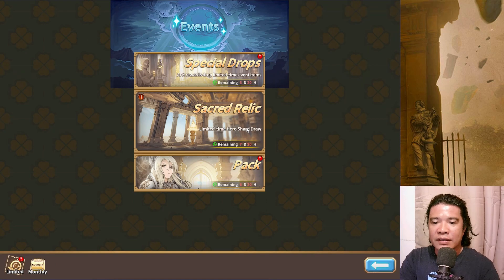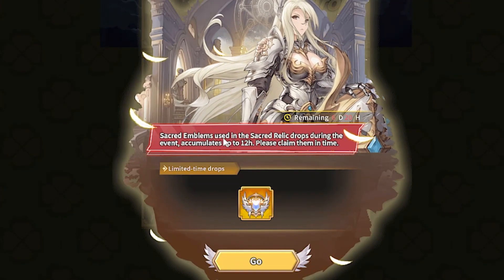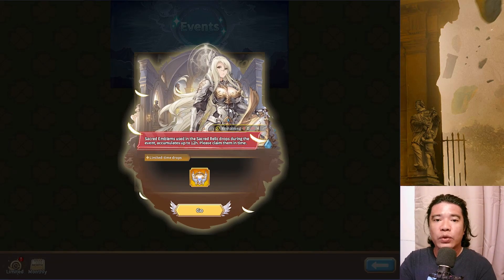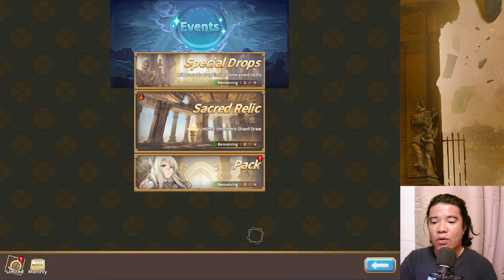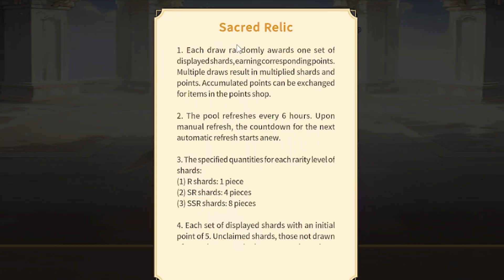Going back to our events, we can check the Sacred Relic. Let's check the special drops first. Sacred emblems used in the Sacred Relic drops during the event accumulate up to 12 hours — I would suggest claiming your Sacred Relics before reaching 12 hours so that it stays efficient. The time remaining is six days and 20 hours, so this event runs for seven days or one week. In the Sacred Relic, each draw randomly awards one set of display shards and the corresponding points; multiple draws result in multiple shards and points.